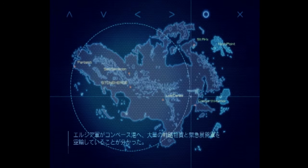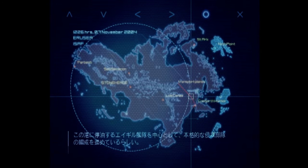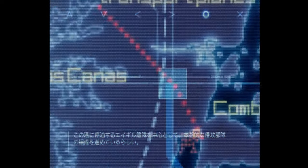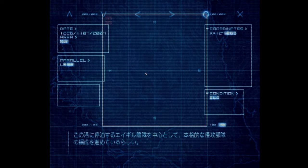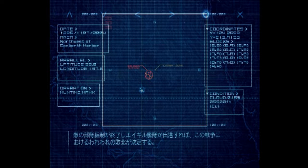We've discovered the Erusians are transporting a large quantity of strategic supplies and rapid deployment troops into Converse Harbor. Converse appears to be the staging area for an attack on North Point. The Ager Fleet stationed here seems to be the centerpiece of this strike. If the Erusians complete their troop preparations and the Ager Fleet sets sail, this will bring about our defeat in this war.